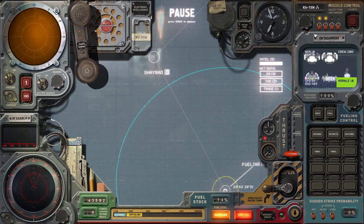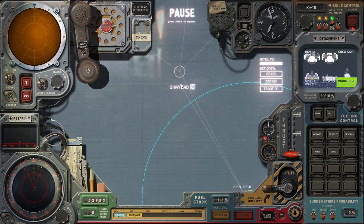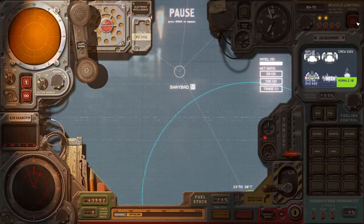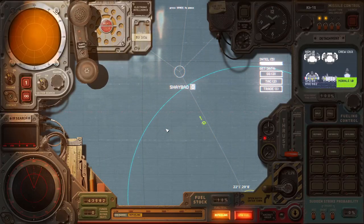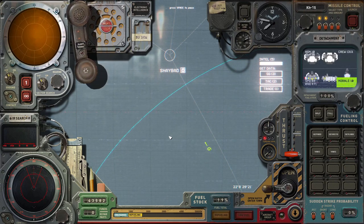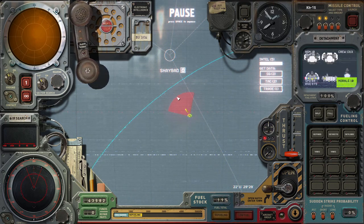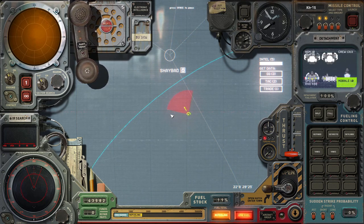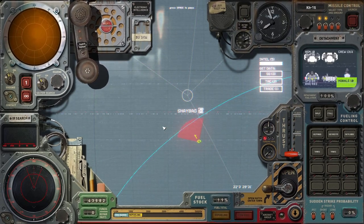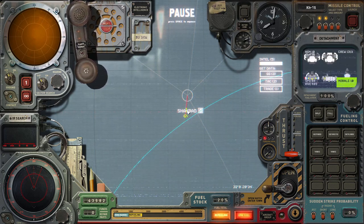Now if I wanted to hit the city with the KH-15, I'm going to purposely aim slightly to the side of it and put the tracking mechanism activation point about here. The tracking mechanism starts and it has a 90-degree cone in front of it. Unlike the anti-radiation missile, anything that is a hard target — a ship, a city, or a fleet — if it gets within that cone, the missile will strike it. See, it found a target and now it's homing into it.